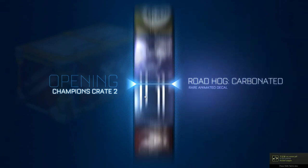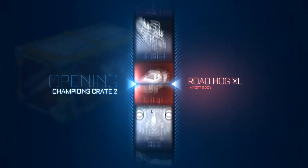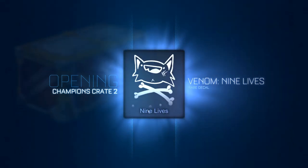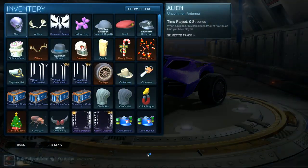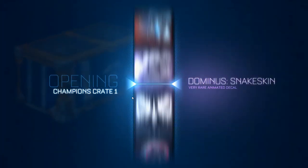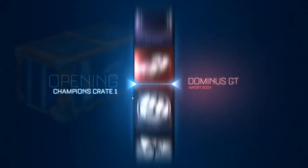Come on, something good, keep the streak going. Nine Lives — alright, we can still trade it up. Look on the bright side. Four more of these Champion Crate 1s now. Let's see if we can get something good — some wheels, a boost, or even the Dominus GT.